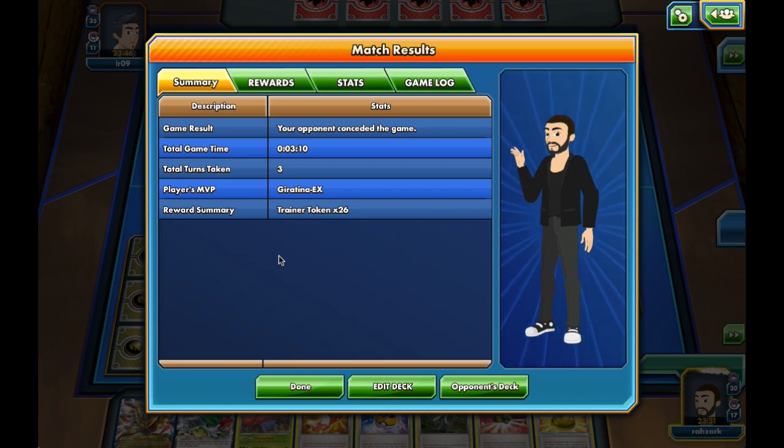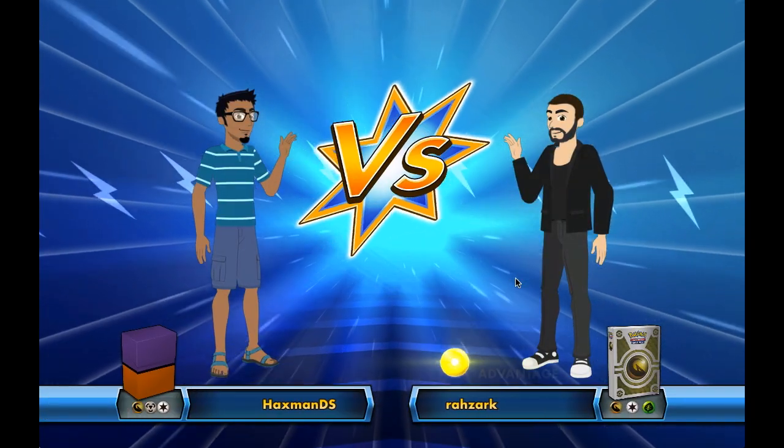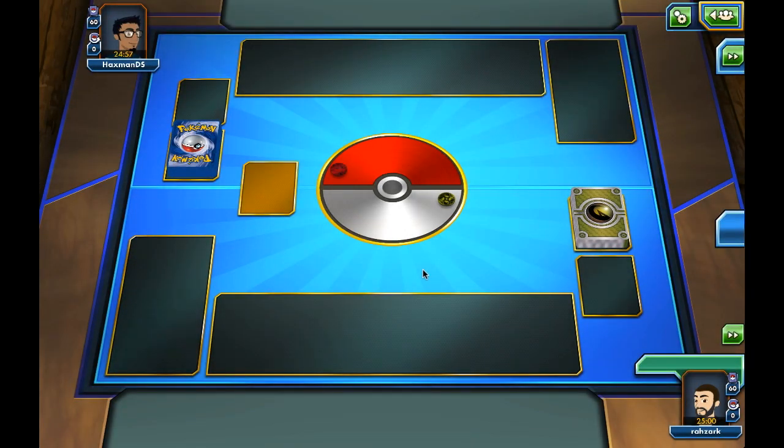We can go for another match. This game, we kind of got lucky with that draw, but at the same time I had him locking the opponent on the first turn — that's kind of insane. Let's go for another match. This one was pretty quick. Second match, we're playing against a Dragon Steel deck — maybe a Metal deck of some sort. I was expecting a huge match that took a long time, but it turns out if you set up really nicely, the opponent just concedes.